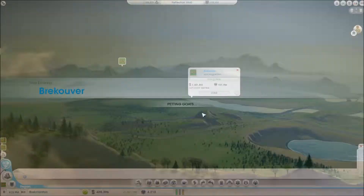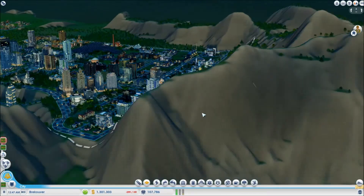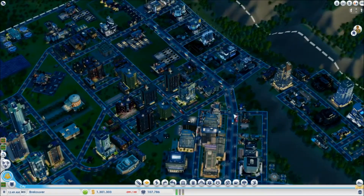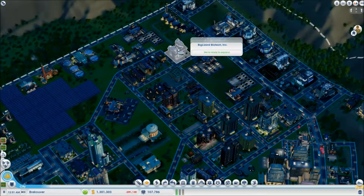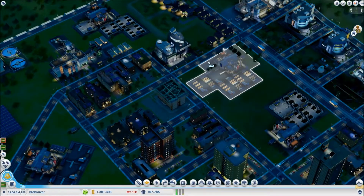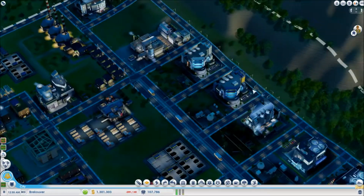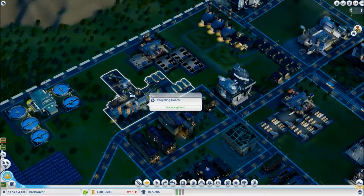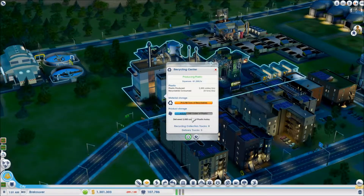Is that a recycling center? Nope, that's some awesome looking factory. There's some crappy apartments. Processor factory. These look like just little factories here. Garbage dump - recycling center - yeah, I have a recycling center! It's producing plastic - it already has 615.9 crates of plastic. Would you look at that!